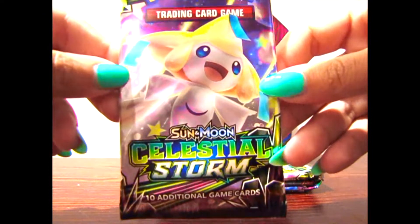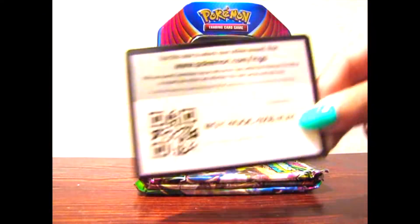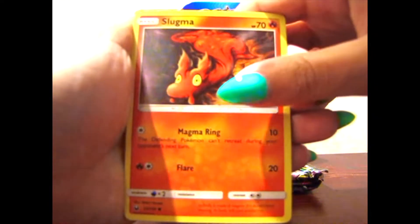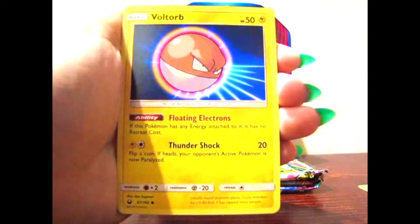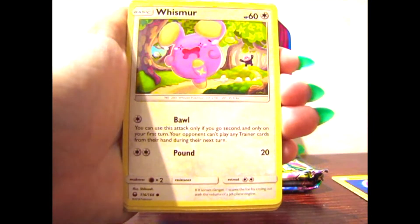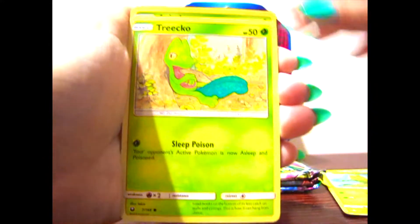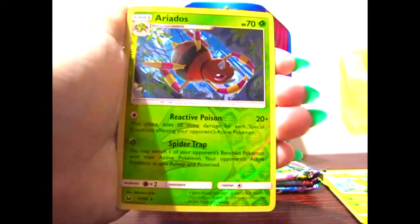Let's open the Celestial Storm pack with Jirachi on it. Here is the Pokemon code for you guys. Starting up the pack, we have Slugma — don't really care for that Pokemon — and Voltorb. Oh, I forgot to tell you guys that I finally watched the Detective Pikachu movie and it was so amazing, honestly. I was so happy the way it turned out because it actually looked really good.